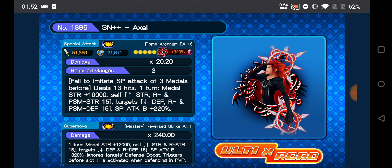If you put this metal on slot 1, 2, or 3 of your Keyblade, it will not work — it'll basically just use its own multiplier and its own special attack, which is to buff yourself by 10,000 metal strength for 1 turn with 13 hits. It also buffs yourself for general, reverse, and PSM strength by 15 tiers, and debuffs the enemy's general, reverse, and PSM defense by 15 tiers.